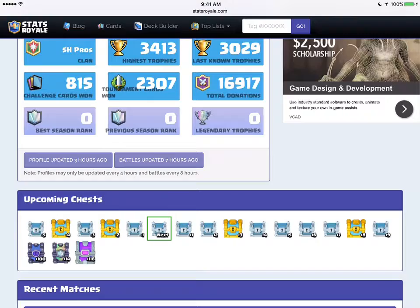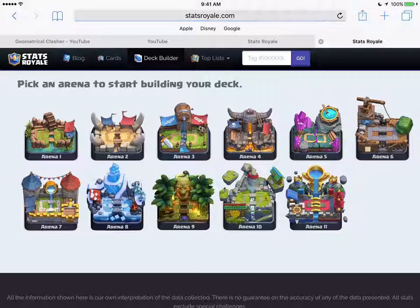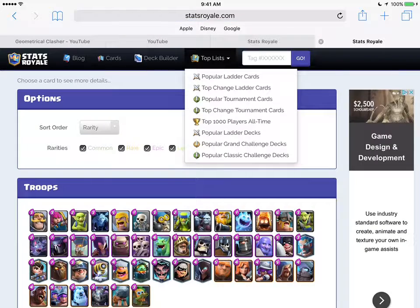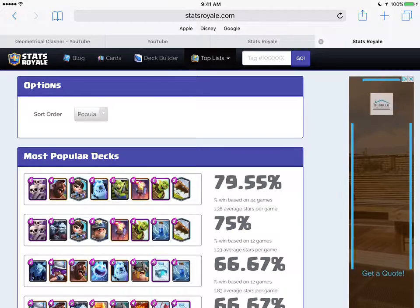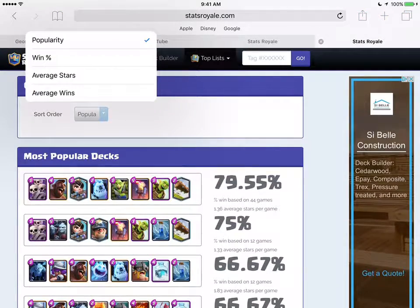A super magical chest in 100 battles, epic in 116. So there's a deck builder here where you can see the cards. The top lists the popular classic challenge decks, and you can sort by win percentage.